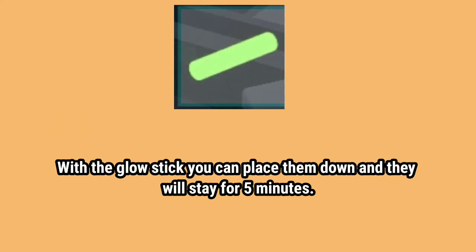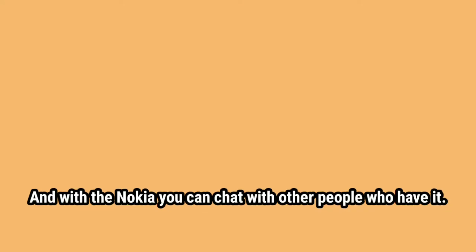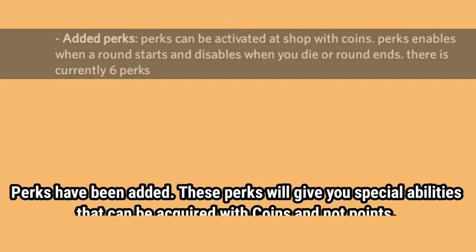New items have been added: the glow stick, tool box, and the Nokia. With the glow stick you can place them down and they will stay for 5 minutes. With the tool box you can repair the power 2 times faster. And with the Nokia you can chat with other people who have it.